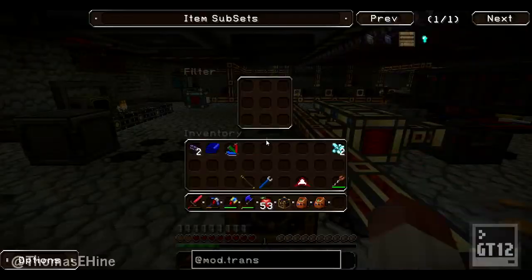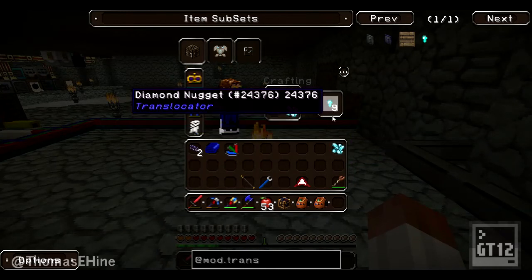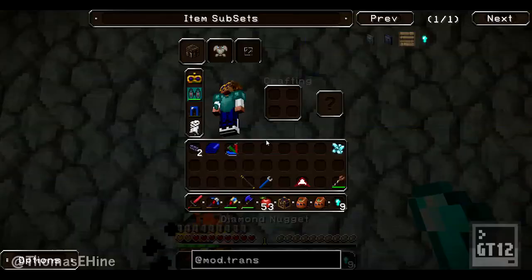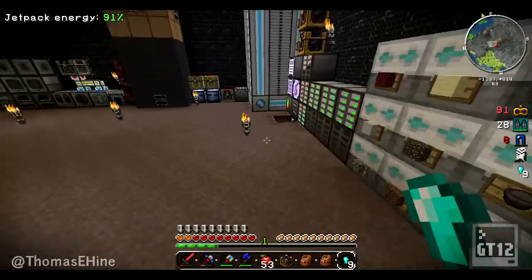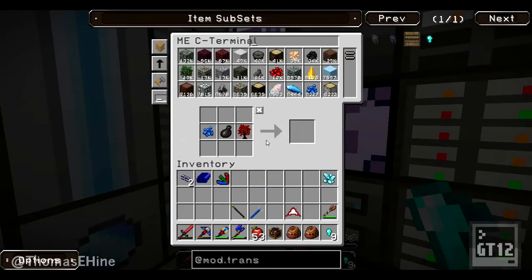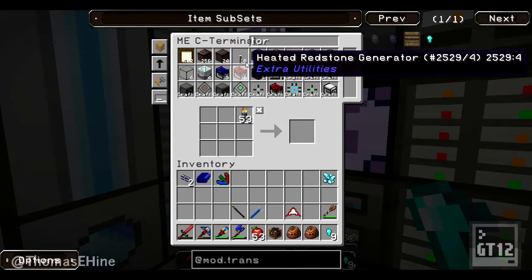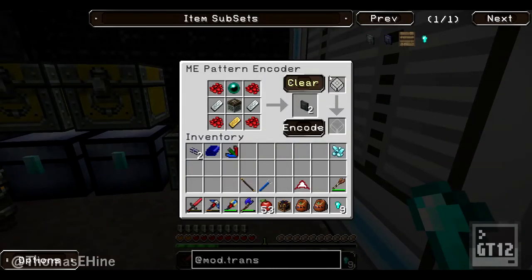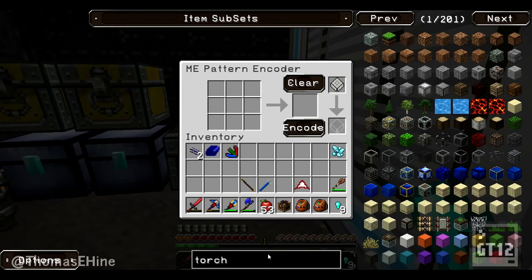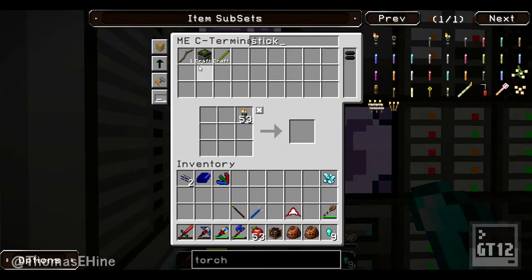It'll start pulling things, and I believe if I put a diamond nugget on it I can limit it. In town I was like 'does anyone have torches, I don't want to run back to my place.' What's this - camo torch? Do I really not have torches set to craft? It's usually one of the first things I do.